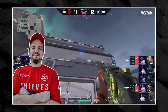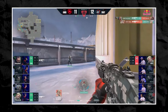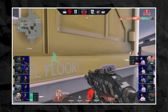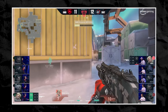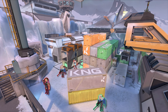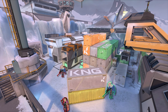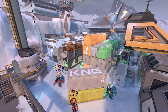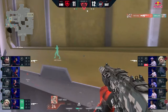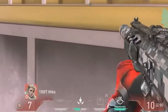Look at this infamous clutch by 100 Thieves Hiko versus Gambit. After Asuna dies, Hiko's immediate instinct is to move to the right side of the container, only leaving his body exposed to anyone in front of him. Because of this slight reposition, he's able to eliminate the Jett without getting traded by the Reyna who is currently wrapping him. After this, he hugs the container — by being so close to it, he's only able to be seen by one player at a time. The enemy Sova is unable to see Hiko while he fights the Reyna, and the Reyna is unable to see Hiko as he tucks back to peek Sova. After eliminating the Reyna, Hiko takes out his knife and runs to cover on the other side of the container to waste time from the defuse, before silently repositioning to secure a 7 HP clutch.